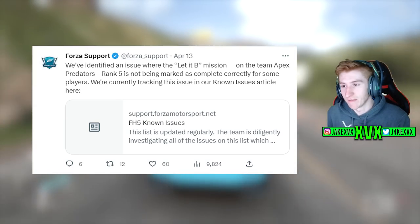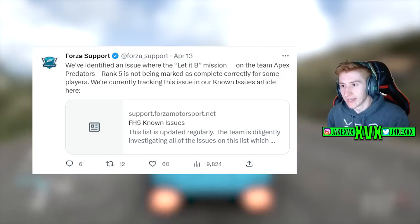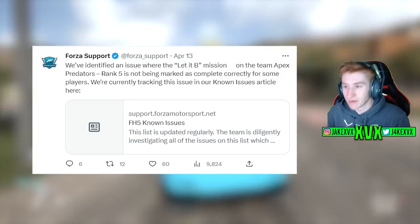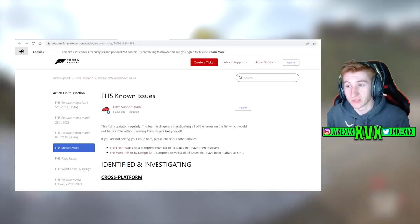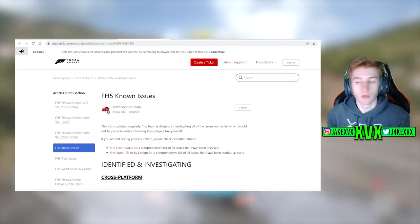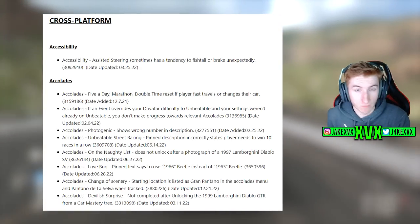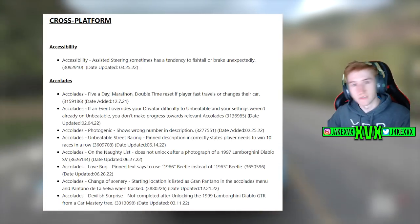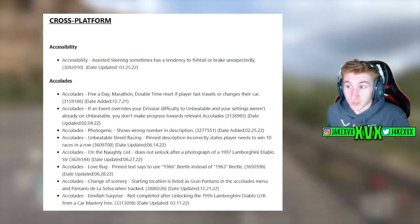Quick update over on Twitter — there have been a few more identified issues. If you are having any issue with Horizon 5, the Forza Horizon 5 known issues page on the Forza support website is a brilliant place to go, as this will list all of the ongoing known issues the game has that they are working on. So if you have an issue and you're not sure if it's being worked on or known, this is the place to look.